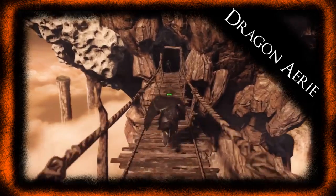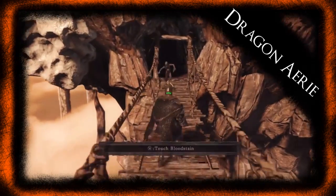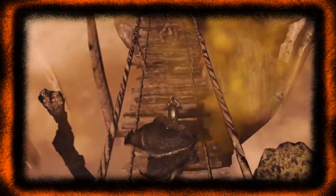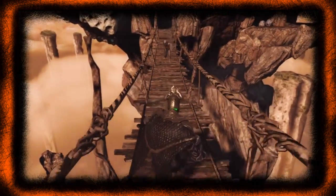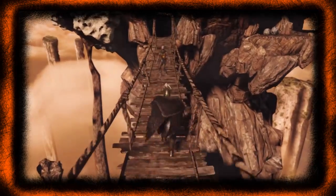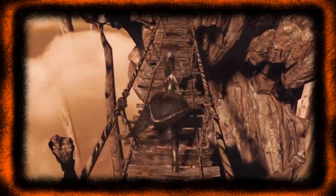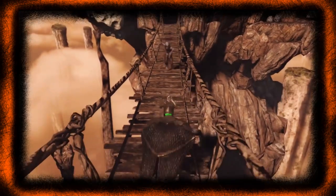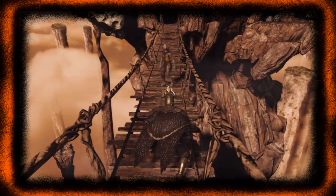Near the end of the game you come across floppers that seem normal, but what I noticed is that they're actually corrosive — that stuff will destroy your equipment. You really do not want that to happen, so keep your distance from these guys more so than the others. They can also knock you off the bridge, so that's definitely not fun.